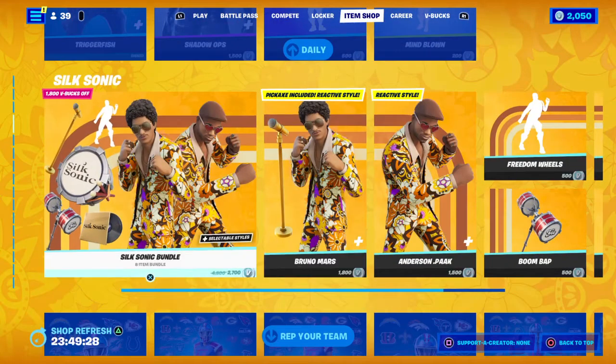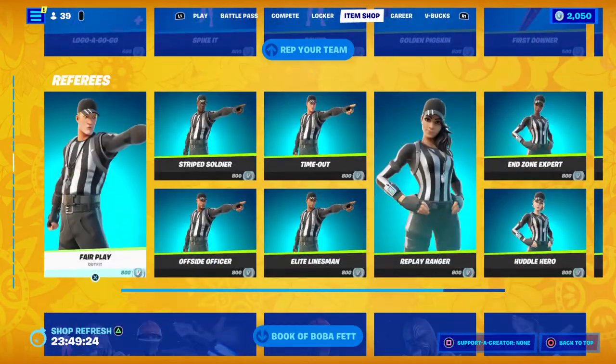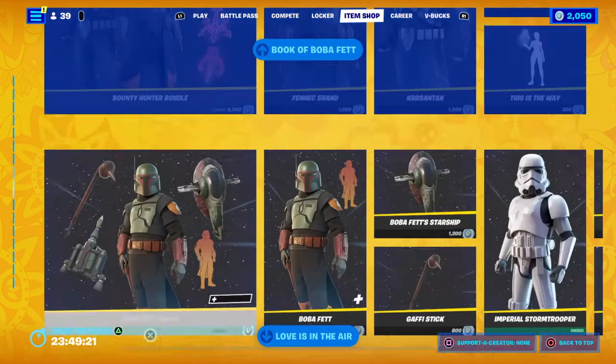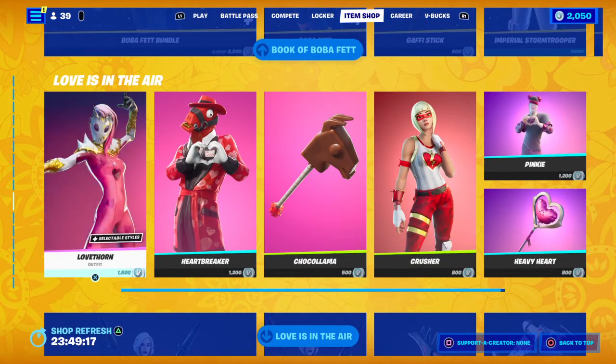Then you got all the Silic Sonic stuff for the Burnham Mods Management Pack. You got Rep Your Team, you got Referees, you got the Book of Boba Fett, then you got the Boba Fett, and Imperial Stormtrooper.